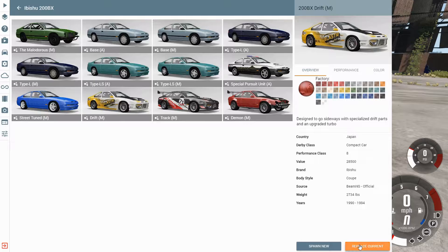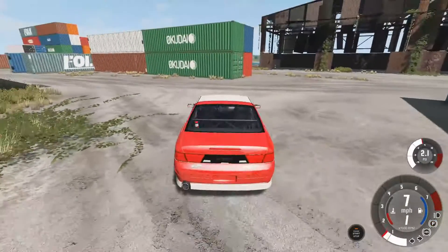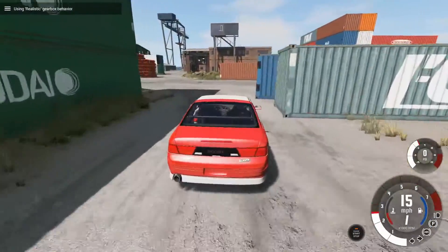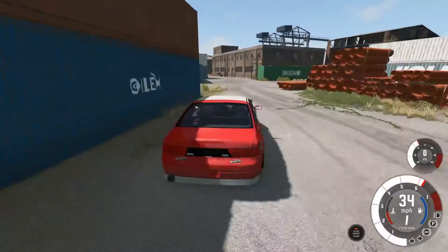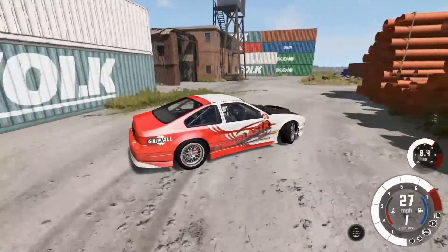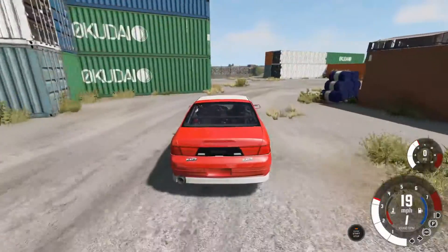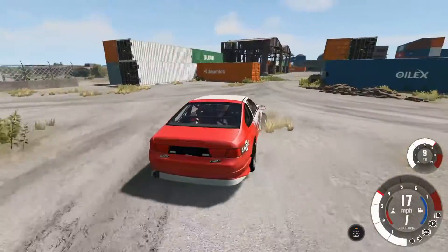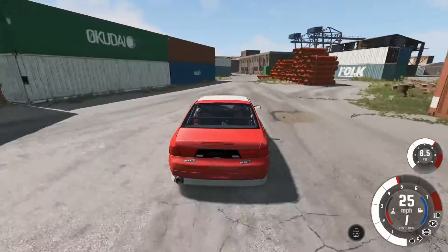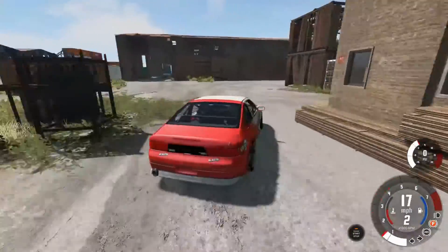There we go, get it in red of course, why not. We need this manual gearbox. This looks like a 240SX - it even says 200BX, I think it's a 200SX or whatever it is. I thought they didn't have textures for a second, I was going to say.